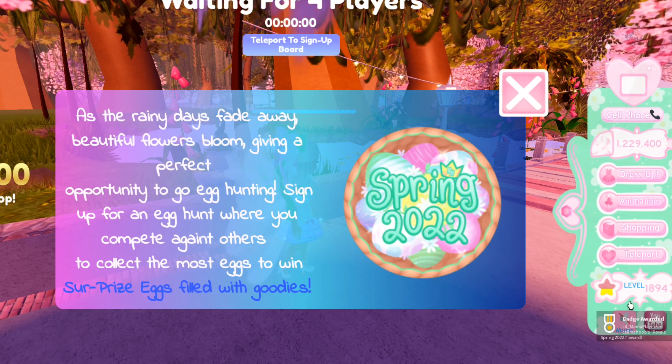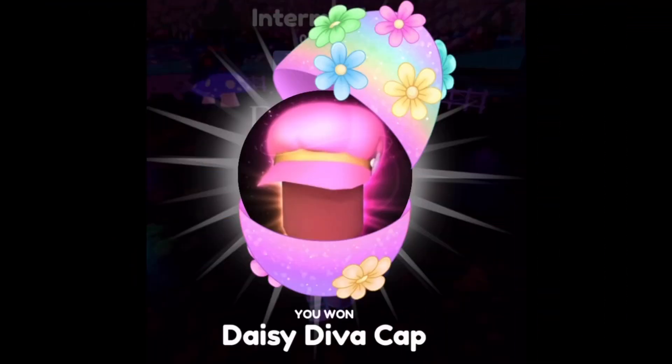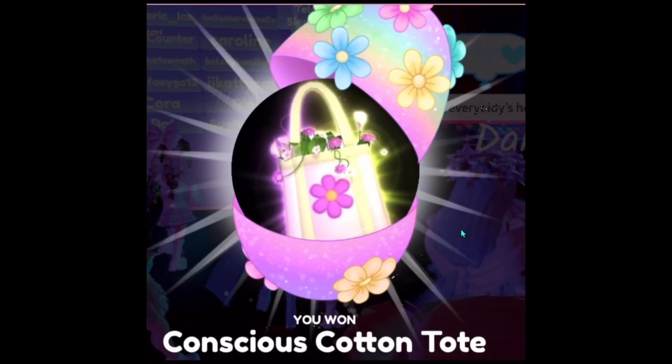As of right now, the update may only be out in private servers. But once you join Divinia, you will get the badge Spring 2022. You'll also see that there is an egg hunt going on where you can compete with others to get accessories. A lot of people thought it was just last year's items, but it's not — this is a cute diva cap that I got on my first egg hunt. I also saw a post on Twitter from G6 Plays showing they won a beautiful cute accessory called the cotton tote. This is so cute!